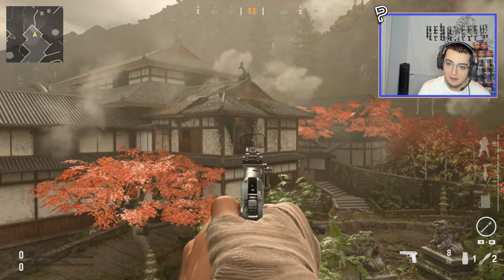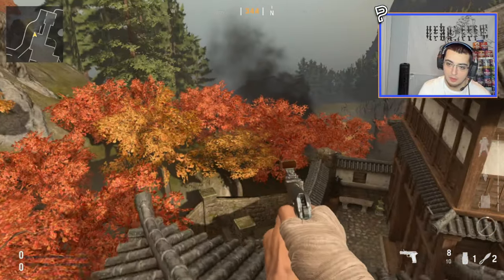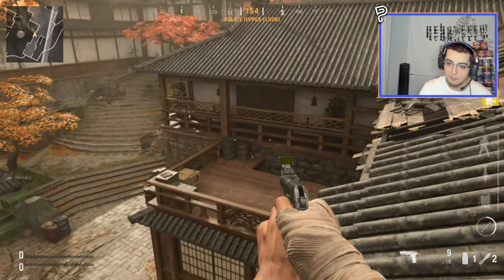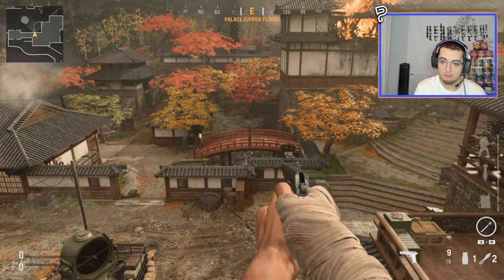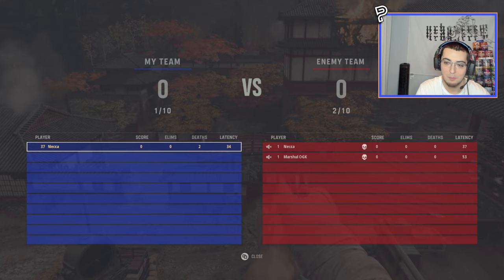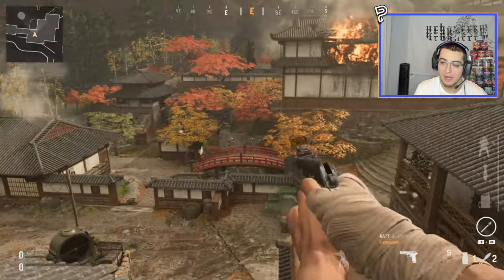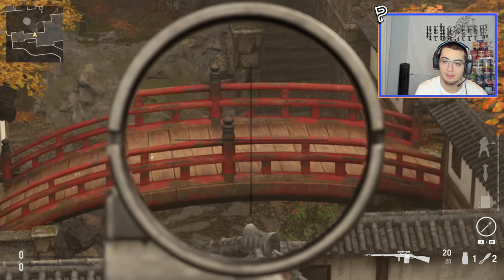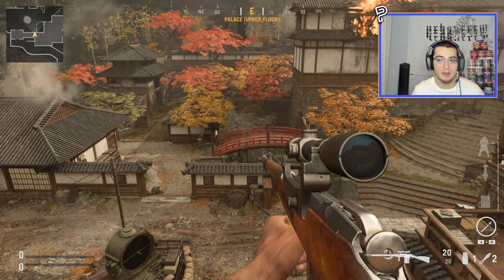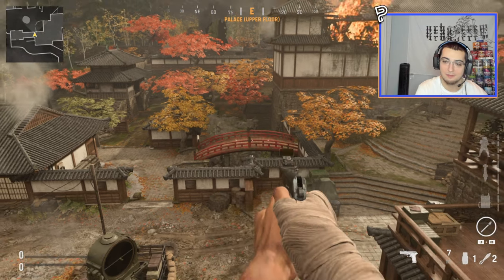I don't know what exactly to trick-shot to because there are so many options - I could go from here to that window, or to that balcony, or maybe the bridge. Let me put my tac down real quick and do a little 360 lineup. Actually, I think that bridge would be perfect - I'll place both of my dummies right down there. I actually got two dummies today: my main one and Marshall OGK on a second controller. Huge shout-out to Marshall for letting me use his account while he's at work - that's going to make this a lot easier on me.